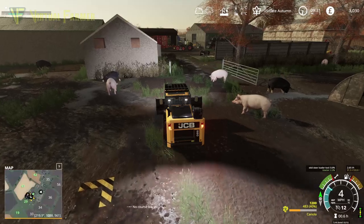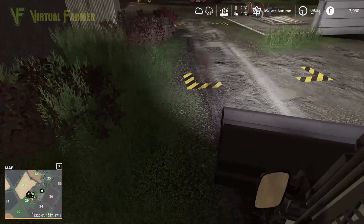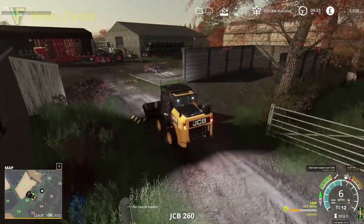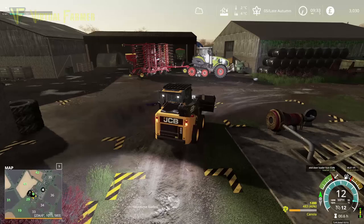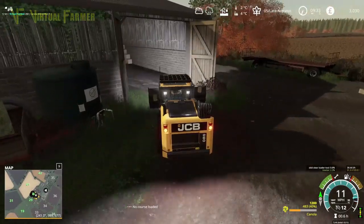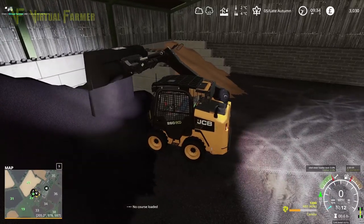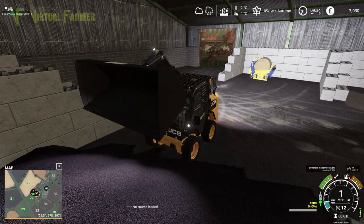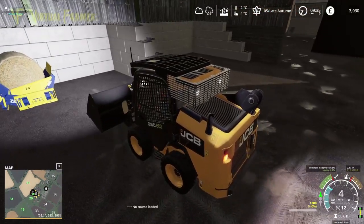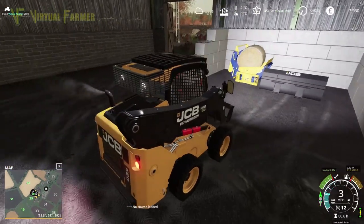That is the canola in so our pigs should be fairly happy now. We need to give them some water, so on our way out to get the straw we'll just turn this on. We'll put the canola back on the pile and go and get ourselves some straw. Somebody was asking me in one of my videos where I got these concrete blocks that we put inside this shed - those are from the mod hub.